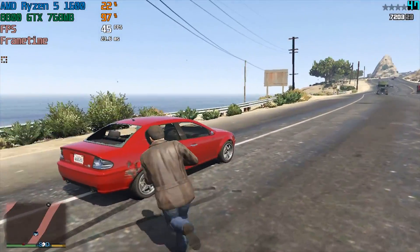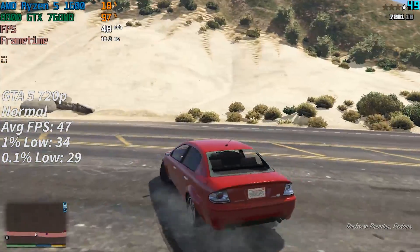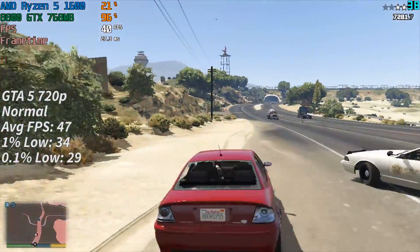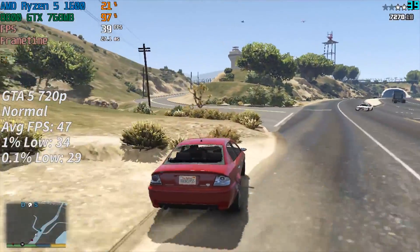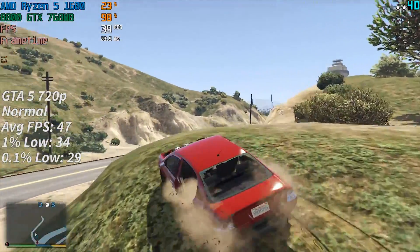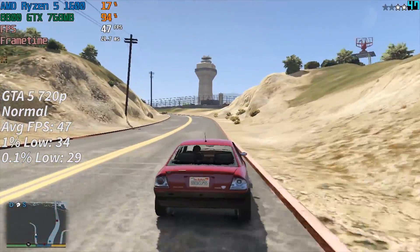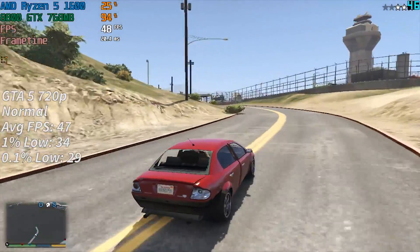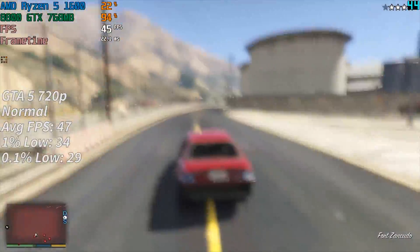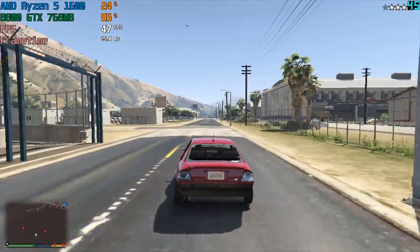A relatively modern title that also runs on DirectX 10 is Grand Theft Auto V. Although I did have to turn things down to 720p, we were able to achieve an average frame rate of 47 fps, which was actually quite surprising considering the hardware and that we only had 768MB of VRAM to play with. Even on the lowest settings, we did exceed that VRAM limit, so we couldn't really turn things up higher than normal. I expect you could turn things up a little more and still achieve closer to 30 fps at 720p, but keeping everything on low was definitely the best way to go.